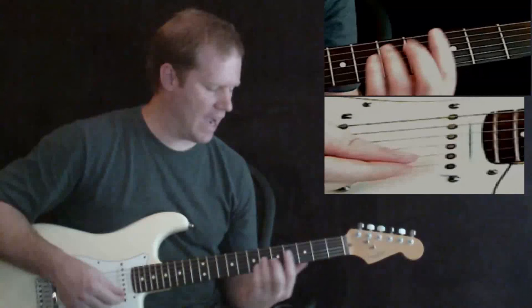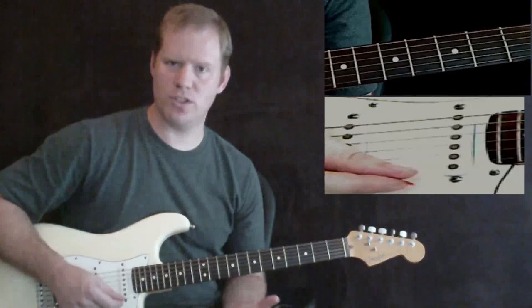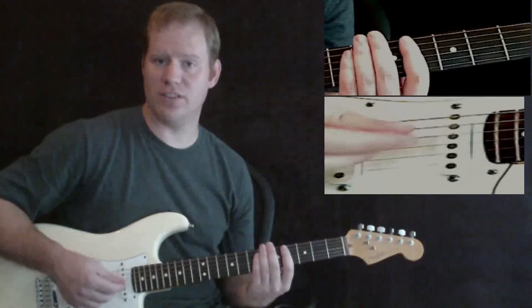This song does rely heavily — exclusively, really — on bar chords. So if you can't quite get those down yet, you can try playing this with a capo and changing the key around, but I'm going to show it to you just how it's played. The chord progression — and this goes for the intro, the verse, and the chorus — it's the same for all of those. So what I'm going to show you here is going to work for the entire song except for the bridge. These are the chords you're going to have to learn.